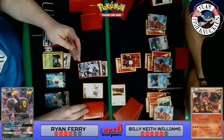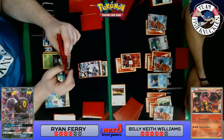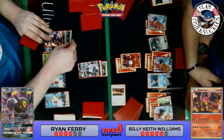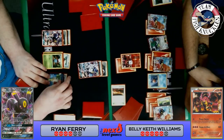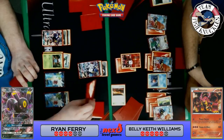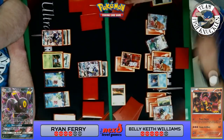Another Umbreon GX comes down for Ryan. It looks like a Lillie — drawing to have six cards in hand — and Ryan still hasn't found a Vileplume, which he really needs to shut down his opponent. Right now he can use Umbreon GX's attack to put 90 on the active and 30 on that bench Volcanion which already has 90 damage. A Float Stone goes to Shaymin. Ryan decides to strafe — 90 to the active and 30 to the Shaymin EX.